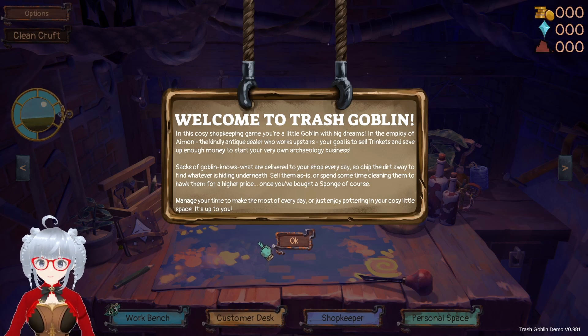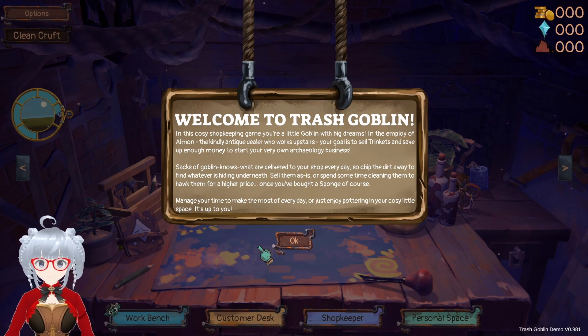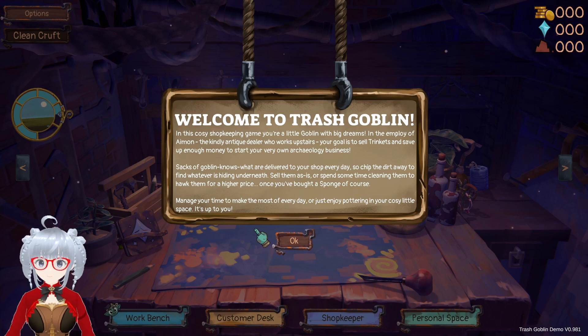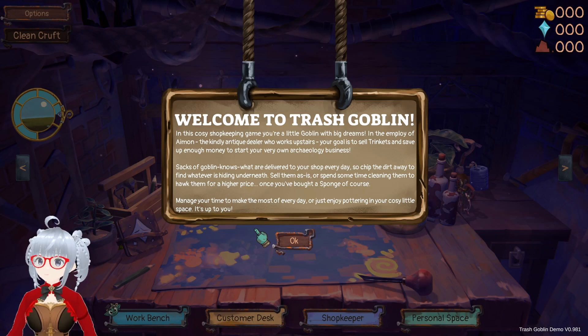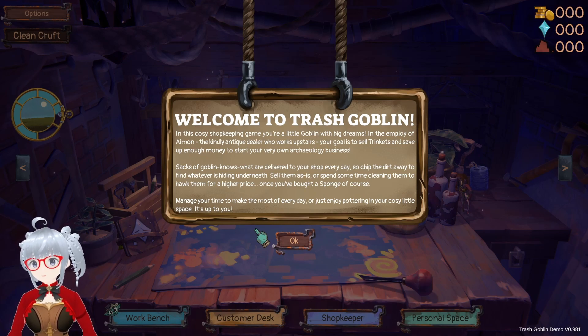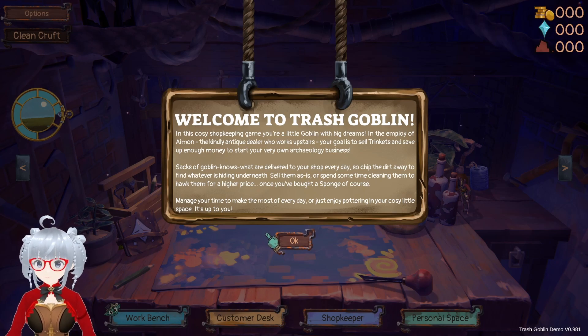Welcome to Trash Goblin. In this cozy shopkeeping game, you're a little goblin with big dreams. In the employ of Aymon, the kindly antique dealer who works upstairs, your goal is to sell trinkets and save up enough money to start your very own archaeological business. Sacks of goblin-knows-what are delivered to your shop every day. Chip the dirt away to find whatever is hidden underneath. Sell them as is, or spend some time cleaning them to hog them for a higher price — once you've bought a sponge. Manage your time to make the most of every day, or just enjoy pottering in your cozy little space. It's up to you.